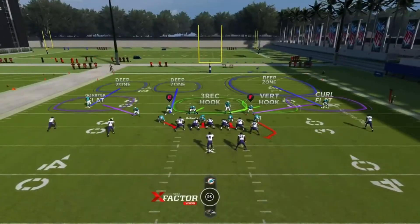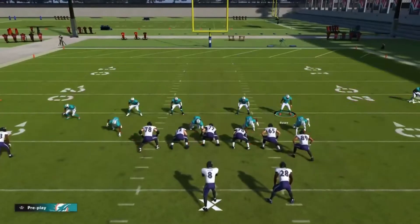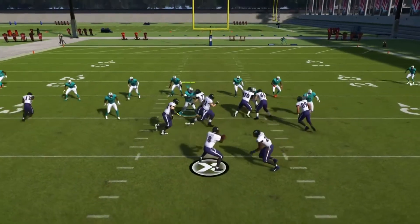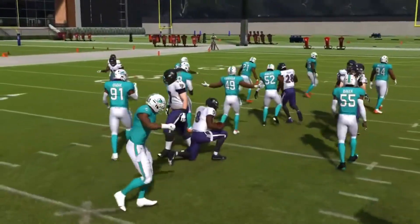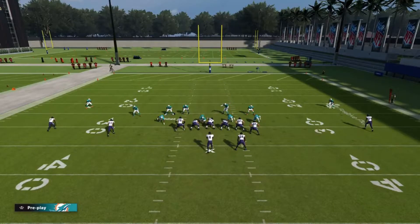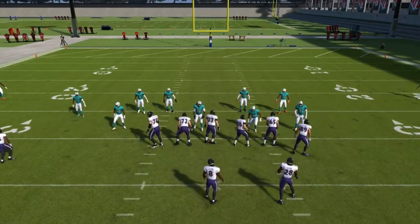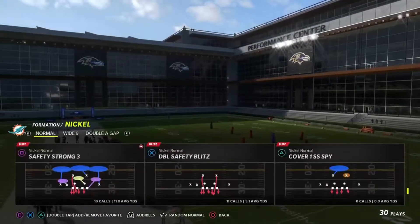Cover six invert is one of my favorite coverages this year. Look at the play art - the safety that came down is actually a curl-flat defender, so he's aligned in the right position. The safety on the other side is a quarters defender who has to play number two if number two goes vertical. He's not in a horrible position. In Madden, playing deep zones from up close, you can actually get better coverage from a guy playing down in the box because we're playing Madden, not real football. You also get an extra run defender.